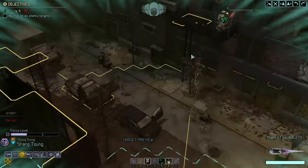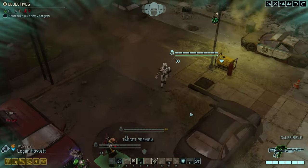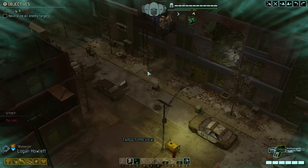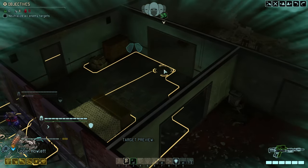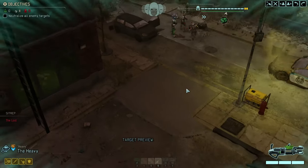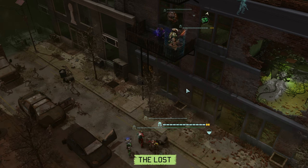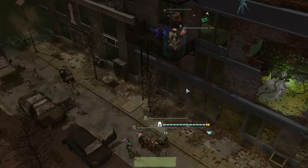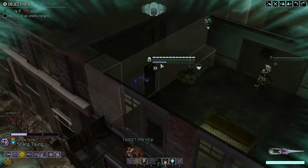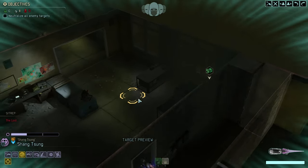Let's start with taking the high ground wherever possible. On the high road we're not going to encounter any Lost, which in itself is already good. We're moving in. Since the high ground is safe, we might as well just continue to move on. The only thing you need to look out for is don't jump through the closed window, as that will likely break concealment and start triggering enemies.